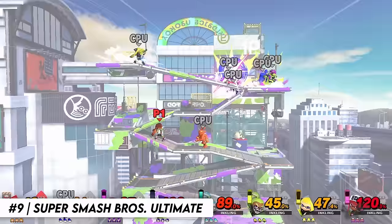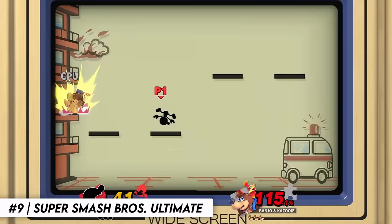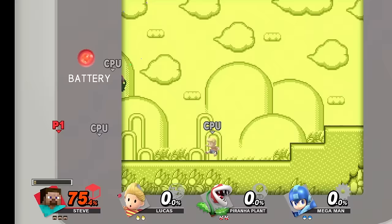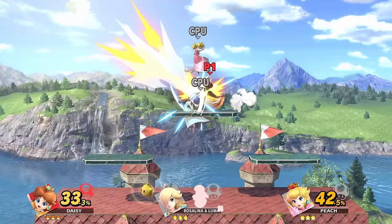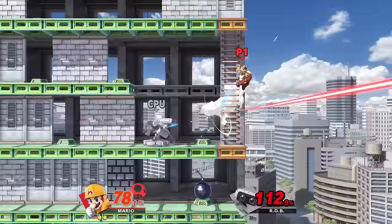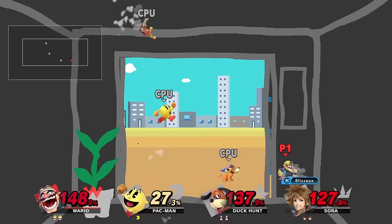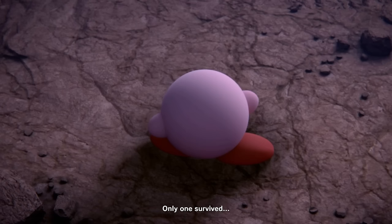Next up is Super Smash Bros. Ultimate. This game is jam-packed with content. It boasts a roster of over 70 fighters, including every character from previous games. Many new characters have been introduced, as well as echo fighters which are based on already existing fighters' movesets. The gameplay is smooth and responsive, complemented by excellent visual and sound design. With over 100 stages, various modes, and more than 24 hours' worth of music, this game is the complete package.